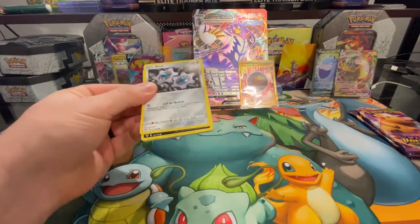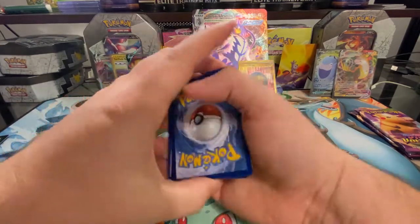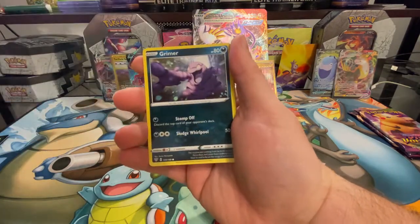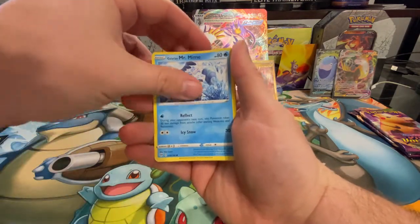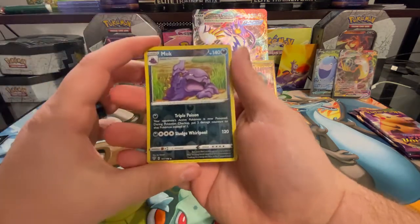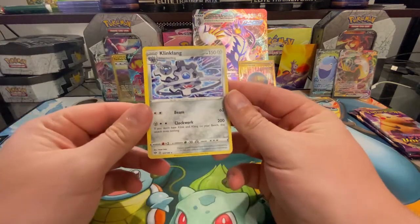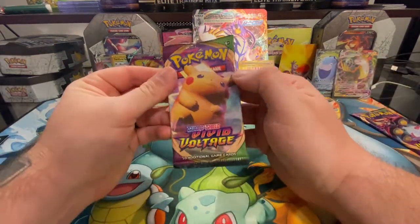Darkness Ablaze, what do you got for me? Another green card. If you notice some of the cards in the background, my wife and I open packs off camera and we got quite a few good pulls — she's pretty good luck. Here we have a reverse holo Muk and a Klinklang is the rare. Darkness Ablaze, you were a dud.